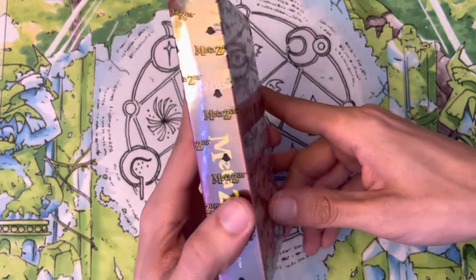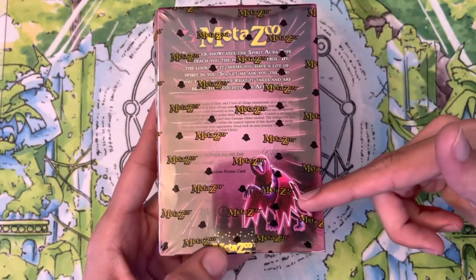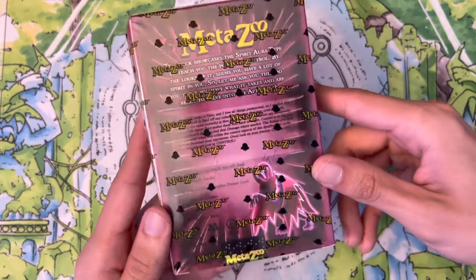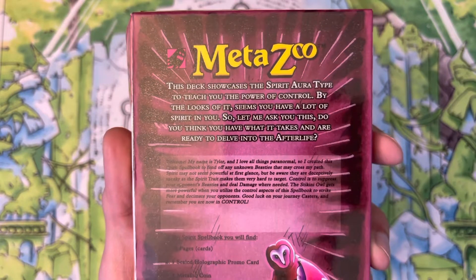I'm trying to open all of these before they go up too high in value, since I'm trying to open every single theme deck. So we get one ready-to-play theme deck here featuring the Stikini Owl. You also get a bonus promo card of that same owl, a booster pack of Nightfall, a coin, a rulebook, and all sorts of good stuff. Let's crack this open and see what that theme deck looks like — quick look at the back in case you want to read any of those excerpts.